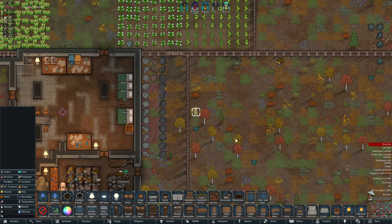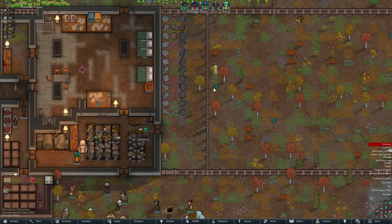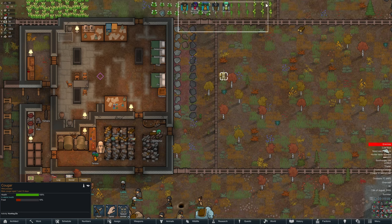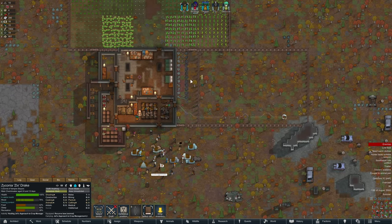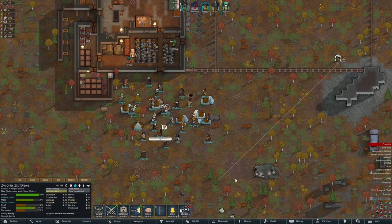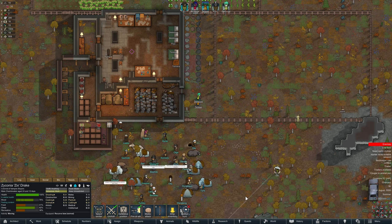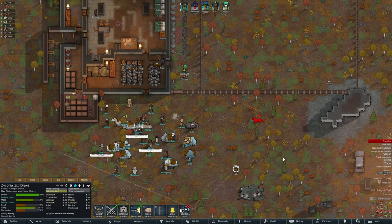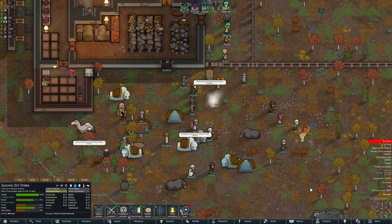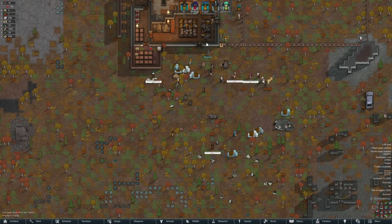Cougar is hunting Zix! I hope these colonists help us out with this cougar. Zix, run over here away from the cougar if you wouldn't mind. Our accuracy is not great, but they are helping us. It's a bit overkill but we're not taking any chances.